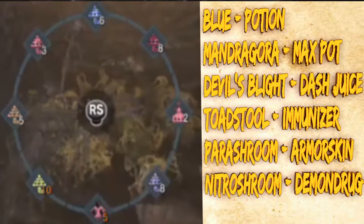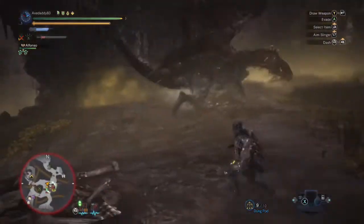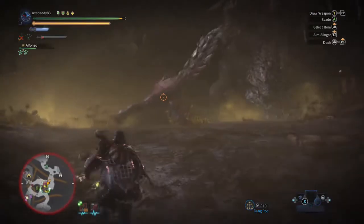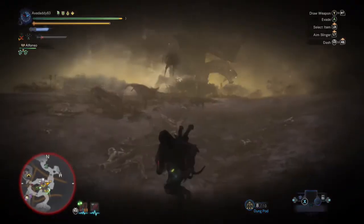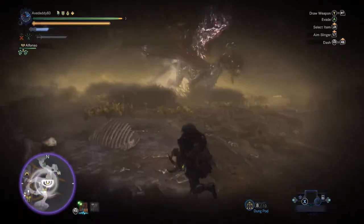Here's the radial menu I used and what effect each shroom provides. Make sure you save your item loadout after you've created your new radial menu, or you'll lose your work if you change armor sets. Odogaron shows up and he's a double-edged sword — if he gets on Vol's back, you can get some good damage in with a little risk, but he's also another monster that can attack you or cause you to be out of position.